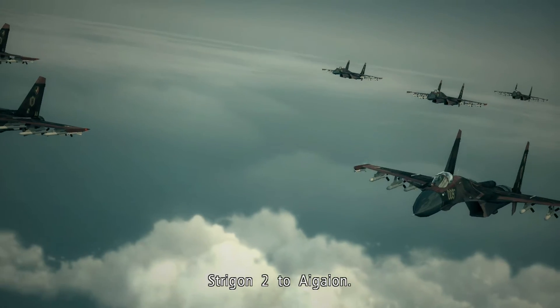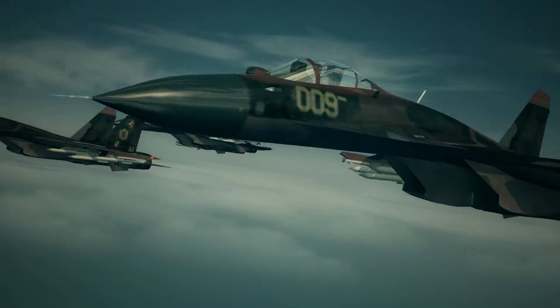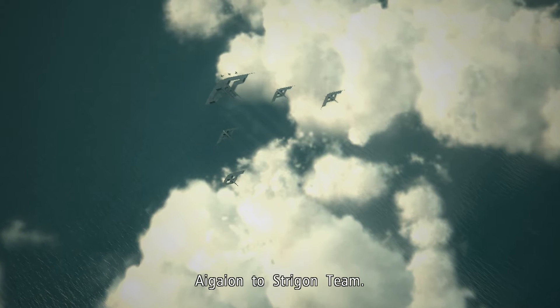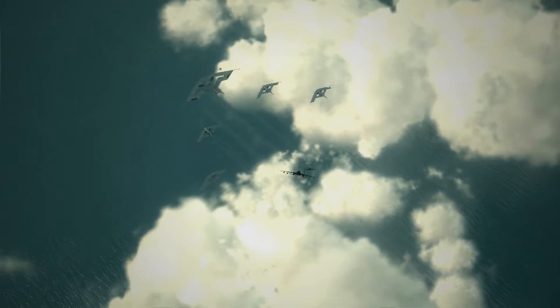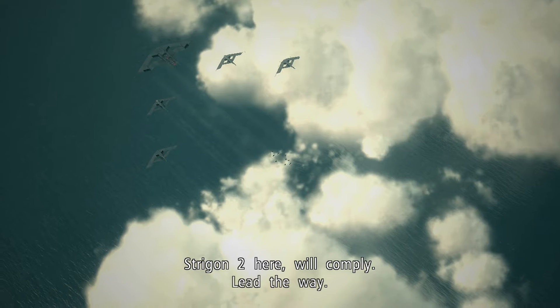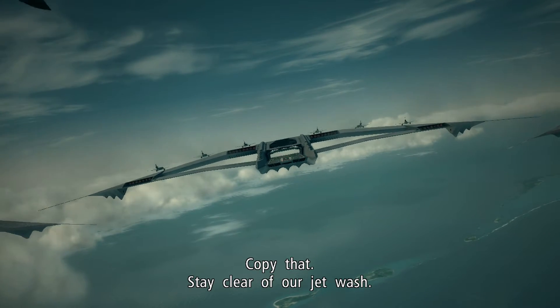Strigan 2 to Igaion. Patrol operation complete. Requesting permission to land. Igaion to Strigan team — permission granted. Strigan 2 here, will comply. Lead the way. Copy that. Stay clear of our jet wash.